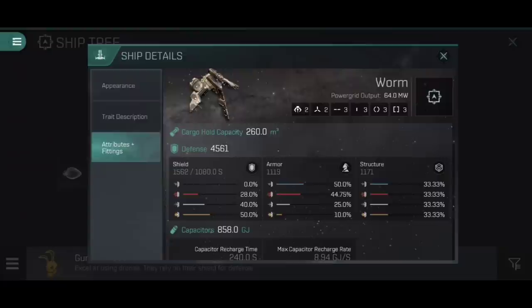The Worm itself is a drone frigate. It has two drone tubes which can launch small drones only, two high slots, three mid slots, three low slots, three combat rigs, and three engineering rigs - a typical faction frigate setup, but we've swapped the three high slots for two high slots and two drone tubes. We then have an absolutely massive power grid of 64 megawatts, which is insane and one of the Worm's biggest strengths.